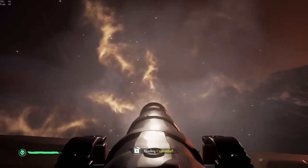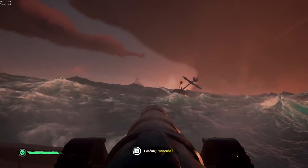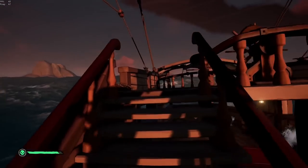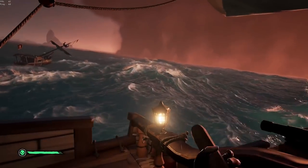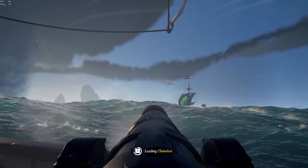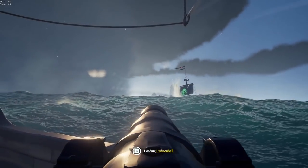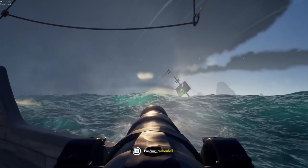The first step to starting a death spiral is to actually immobilize the enemy ship. You're going to be spinning around them so you want them to stay in place. You can either anchor them, hit them with the rigging ball, but ultimately you want to knock down all of their masts with chain shot if you can, and if you have fire bombs try and use those too, because you want to eat up as much of their resources as possible and keep them as busy as possible.